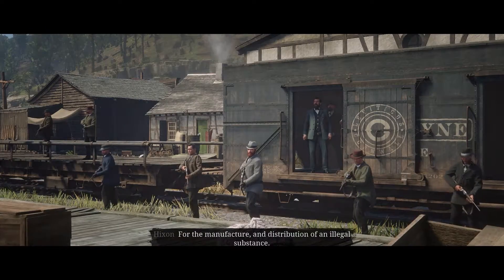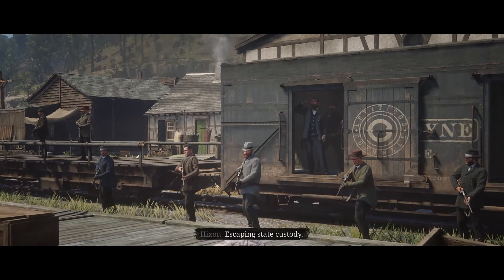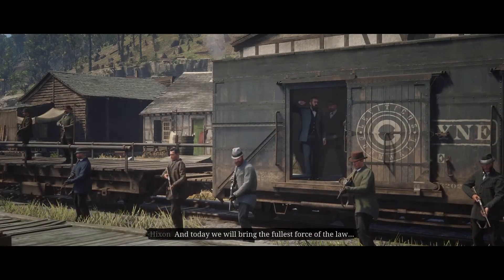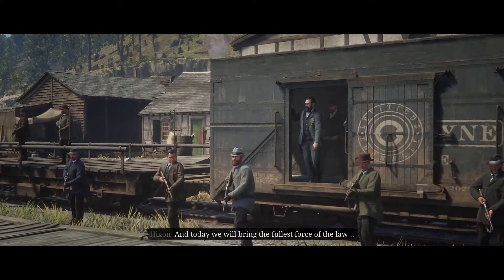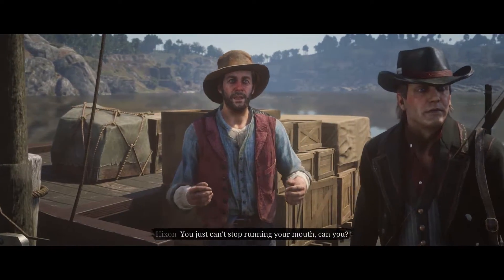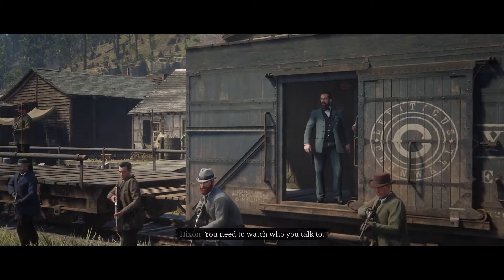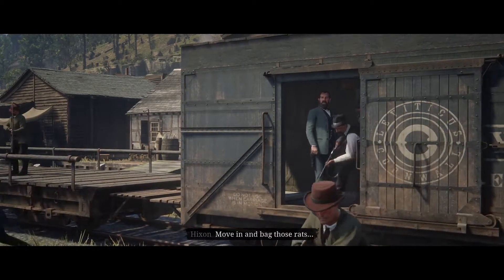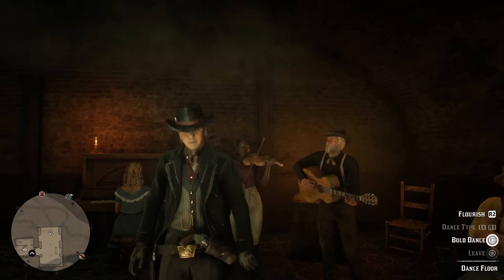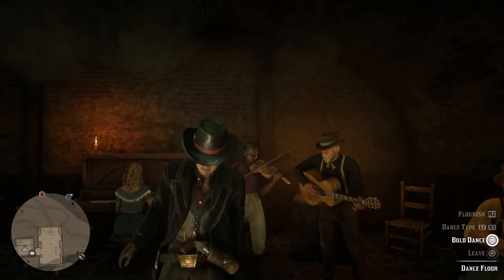Revenue agent Reed Hickson's ruthlessness leads to him being a strong antagonist to your questionable endeavors. For the manufacture and distribution of an illegal substance, escaping state custody, running bail, and tax evasion — today we will bring the fullest force of the law down upon you. There are also some familiar faces that tie into the offline story, further proving Rockstar's ability to craft an immersive and connective world.